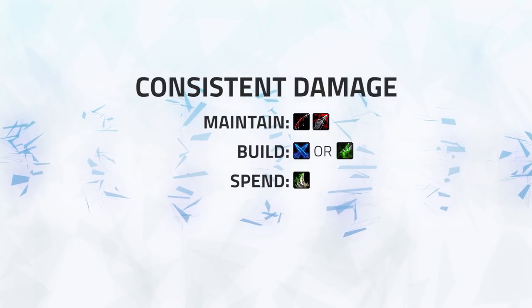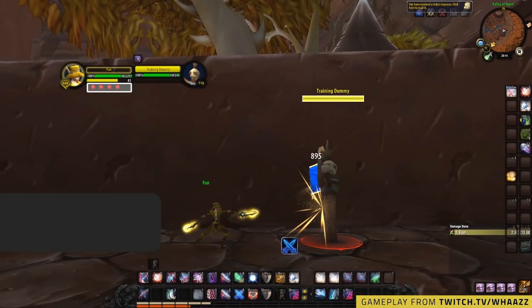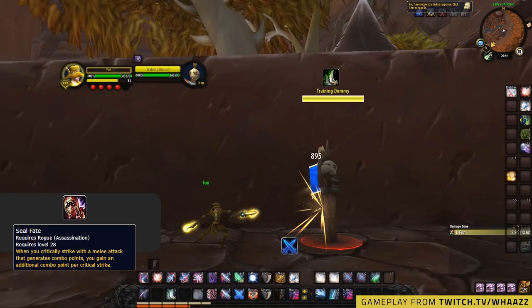There are a few tips and tricks you can use to maximise your consistent pressure. First up is your combo point usage — often you'll find yourself at four combo points. If you already have Rupture up on the target and you're not playing with Systemic Shock, you should use a four combo point Envenom here. This is to avoid overcapping on combo points, as Mutilate can give up to four combo points thanks to the Seal Fate passive, and consists of both a main hand and off hand attack — meaning you could potentially waste up to three combo points if you Mutilate at four, sacrificing a lot of potential damage.